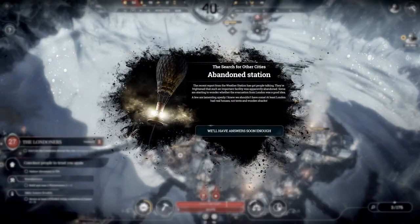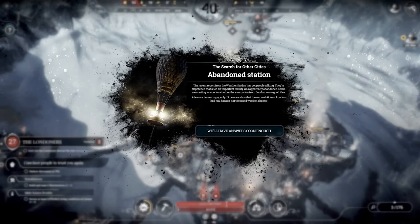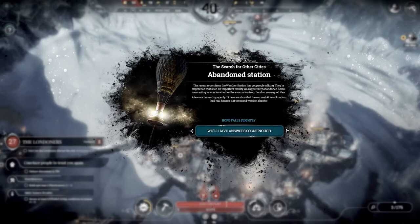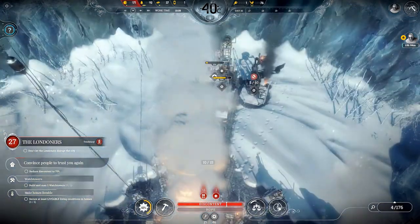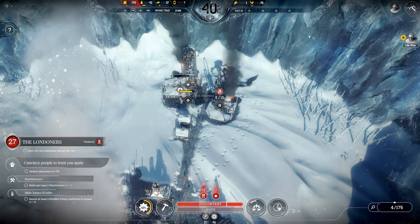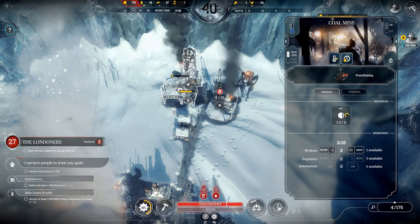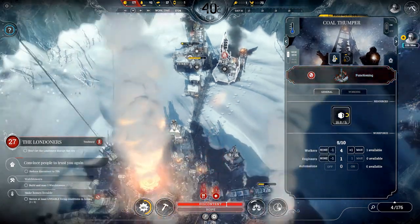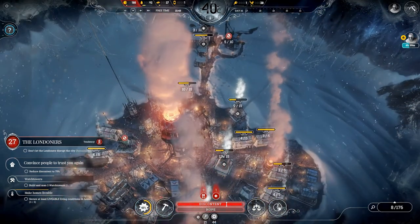Abandoned station event: the recent report of the weather station has gotten people talking — they're frightened that such an important facility was apparently abandoned. Some are starting to wonder whether the evacuation from London was a good idea, with a few lamenting openly: 'I knew we should not have come. At least London has real houses and not tents.' The coal miner is operating, the coal thumper is operating as well, and the sick people are nearly down to zero.